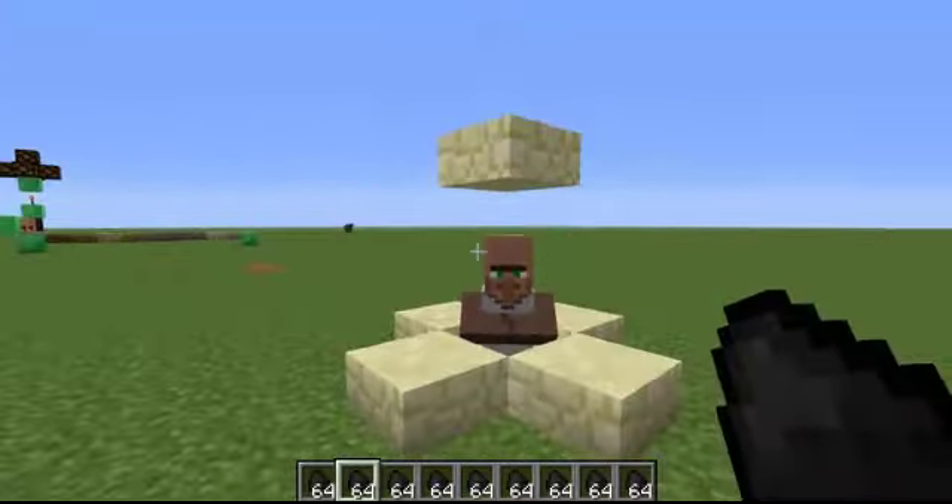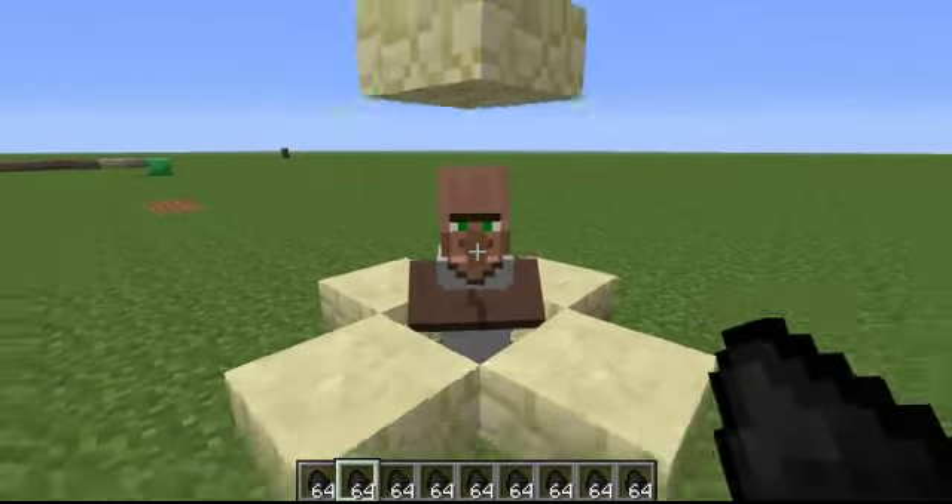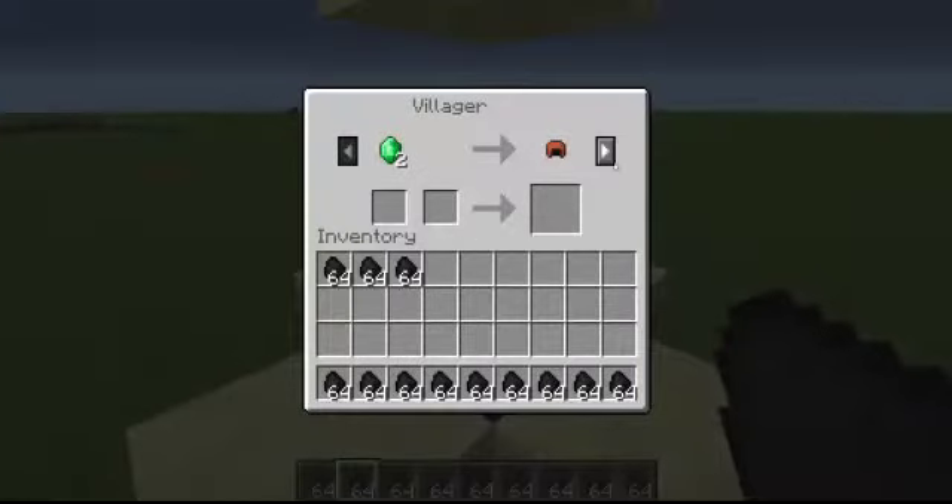The next feature is that villagers have the trading thing. In the old snapshot you could trade as often as you want, but in the new snapshot the trading will disappear after about 12 to 15 trades. So let's make a time lapse and see if it disappears.